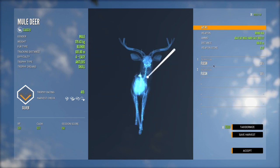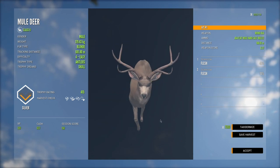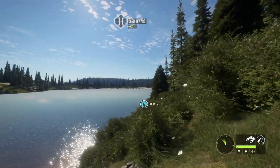Here's that mule deer — let's see where we hit. Both shots were too high, so we don't need to compensate as much as I thought. That's good to know and will make mid-range shots a little easier going forward.